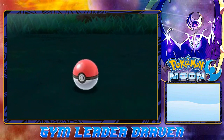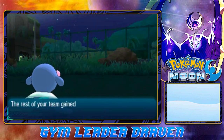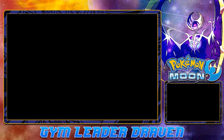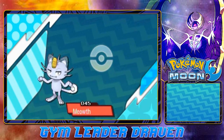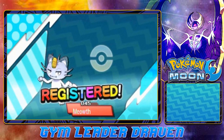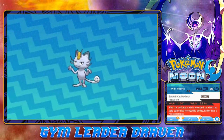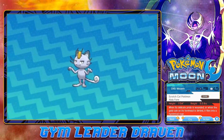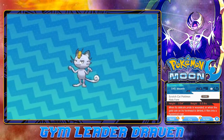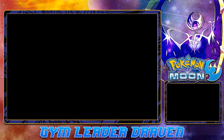Three - stay in the ball! We caught Alolan Meowth. Let's see what the Pokedex entry says. It's registered. It is a Scratch Cat Pokemon - a Dark-type. 'When its delicate pride is wounded, or when the gold coin on its forehead is dirty, it flies into a hysterical rage.' So this is a different kind of Pokemon - more of a feral type of Meowth.